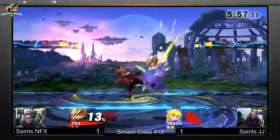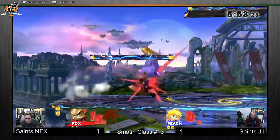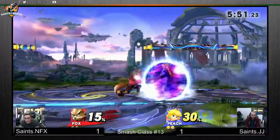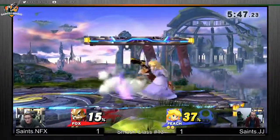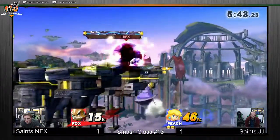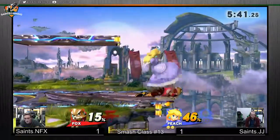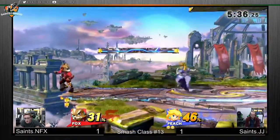Okay, so this matchup is going to be a lot more boring than the one we saw before, because Peach isn't as cool as Bowser. We'll see if JJ can clutch it out with Peach or if Fox is too strong. Okay, that was crazy.